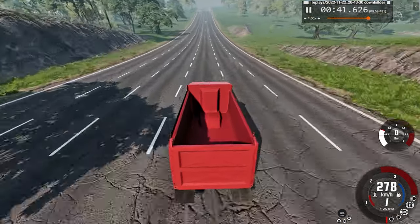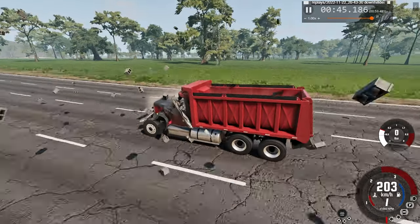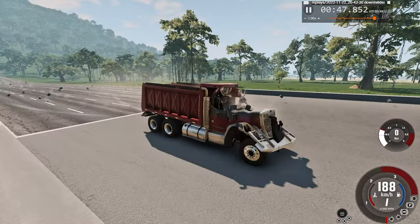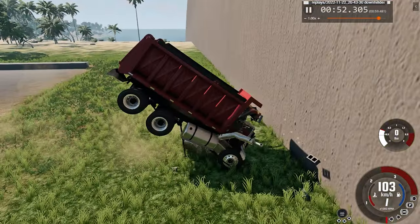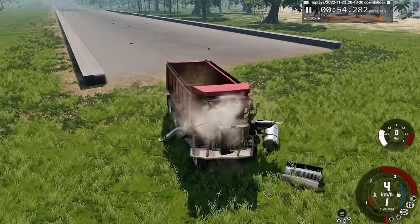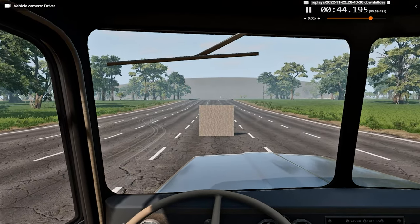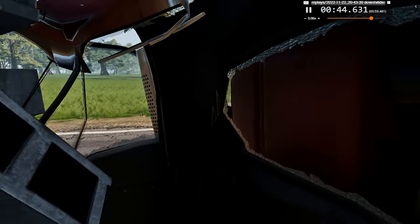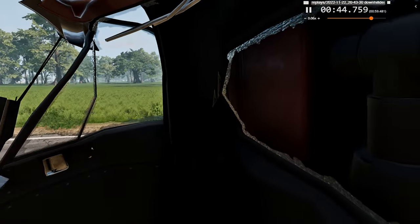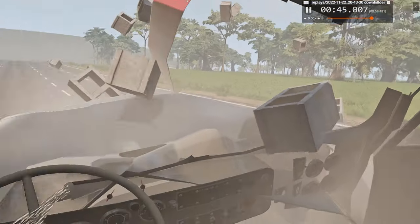Now we'll view the car crash from the square top view in real-time speed. And now let's take a look at what the driver would have seen in slow motion — a brick to the face, super deadly as it appears, and super destructive.